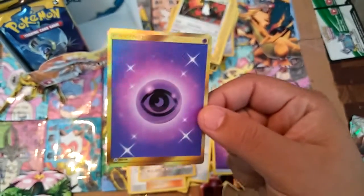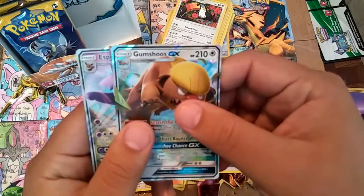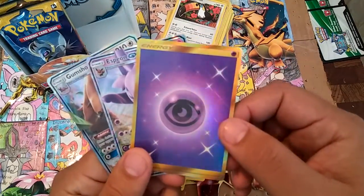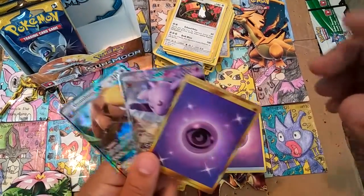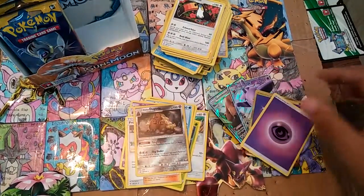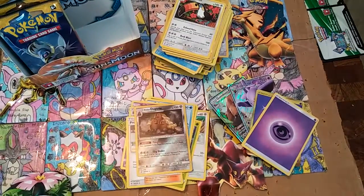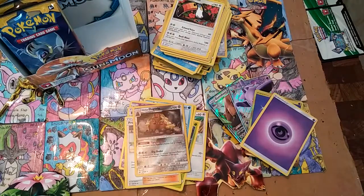I didn't know I was gonna pull the secret rare on this pack. To summarize the pulls I got: the Gumshoe GX, the Espeon GX, and just now an energy secret rare from Sun and Moon. Pretty excited! If you like this video, look out for part four, and see parts one and two. If you like this video, leave a thumbs up; if not, thumbs down. Hit the subscribe button and I'll see you guys in the next one — have an amazing day!